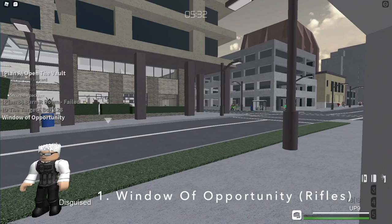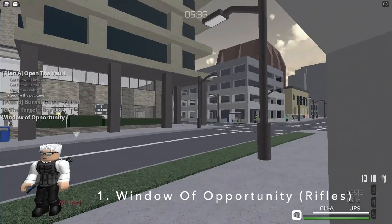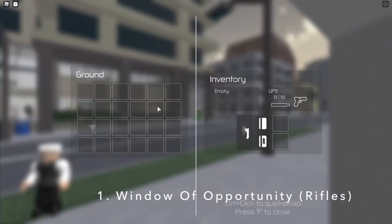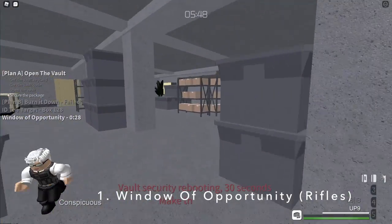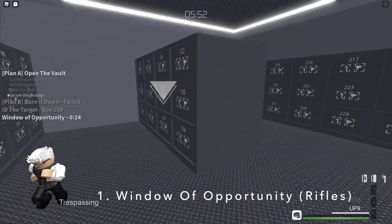There is always a smart way of getting the transformer without having a breaching charge or having someone shoot it for you — which is just shoot it with a high penetration rifle. That actually works while just climbing, since there is always an open window to the basement. Unfortunately, this only works for any difficulty except legend.